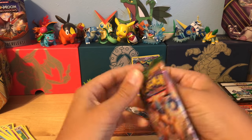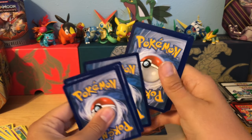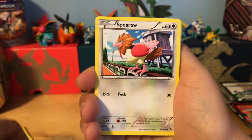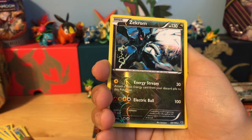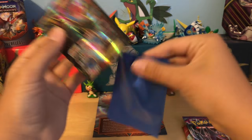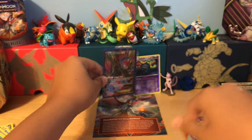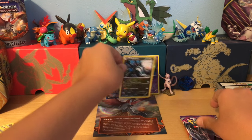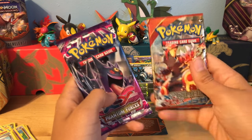Second Roaring Skies. Most of the time the mystery power boxes are — oh, there it goes. We have Togepi, and our rare — oh my gosh — a Hydregon EX Full Art! This is my second Hydregon EX that is a Full Art. Dang, that's a pretty nice pull right there. And we have a reverse rare Zekram. That's a pretty good way to get halfway through the box.